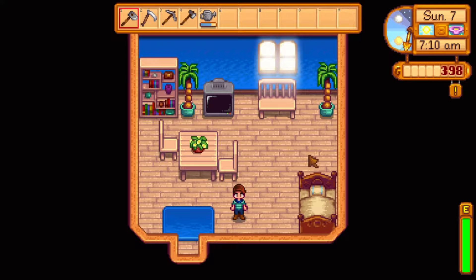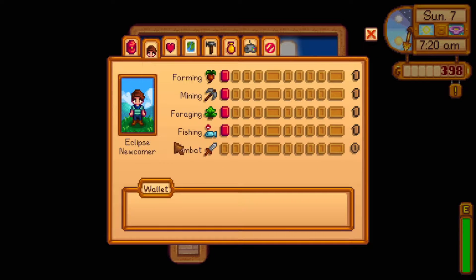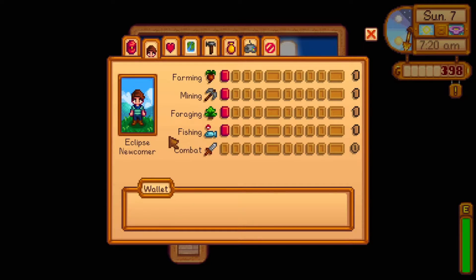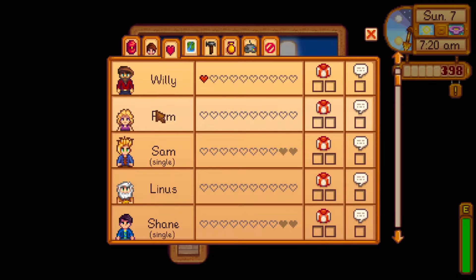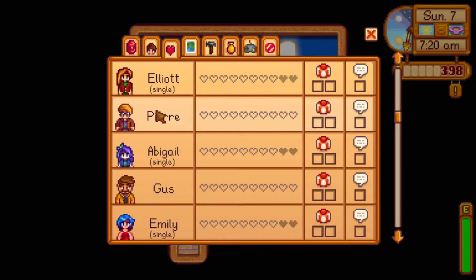Let's look at our menu just to see where we're at. Currently our skills are at level 1 for farming, mining, foraging, and fishing. If we look at our social skills, we have made friends with Caroline and Willie. I still have to try and woo one of the bachelors or bachelorettes so I can get a partner to dance with at the spring flower dance, which is coming up at the end of the month.